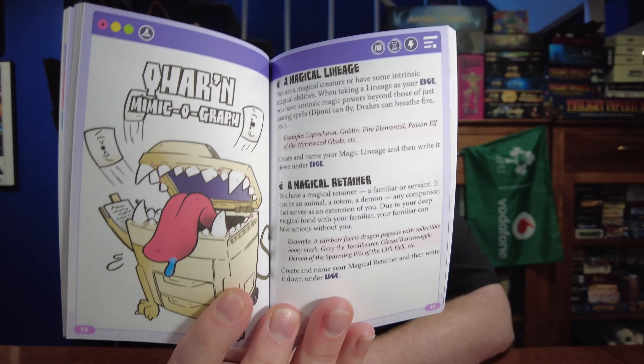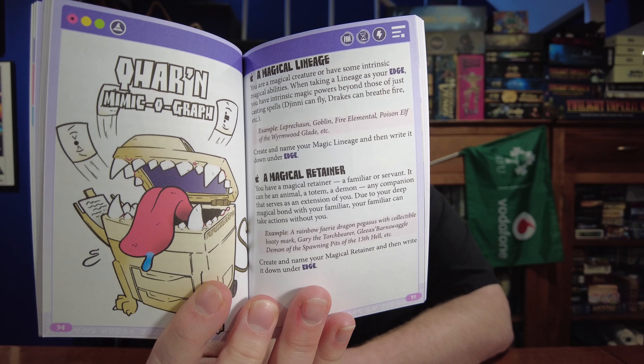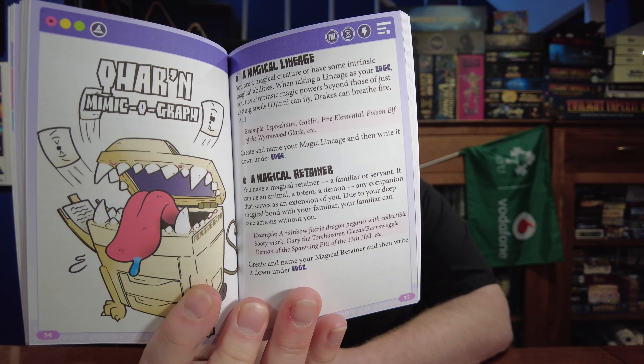That actually makes this one of the more advanced, more involved versions of the Polymorph system — especially considering it's a funny comedy-based game. It has things like a familiar that is a cross between a mimic and a xerox machine. There are tons of really amusing things in here, and again, it's meant to be silly.